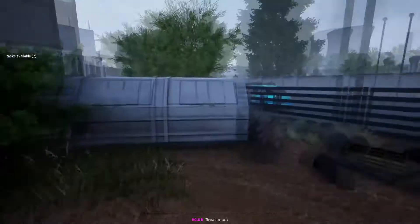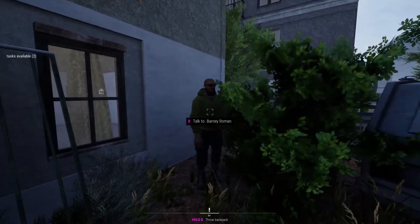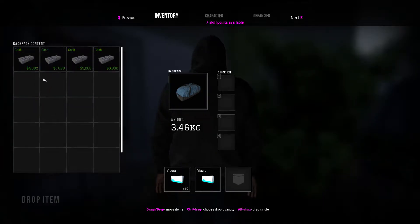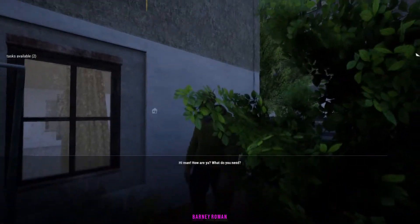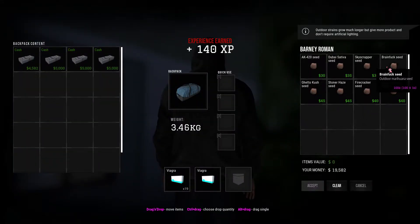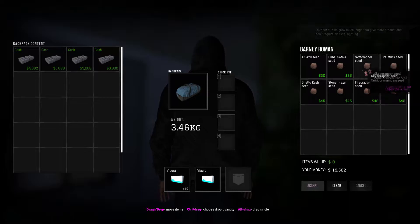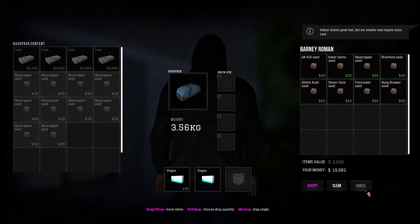The first thing you want to do once you unlock it is to speak and get a meeting set up with Barney Roman. He's going to be the guy to sell you the seeds. As you can see I've got quite a bit of money here, but you don't need to worry about that. You can flip pretty much with 5k and get quite a lot. You're only going to have the outdoor seeds unlocked, and the one I recommend the most is Skyscraper — that's going to give you the most marijuana grow.